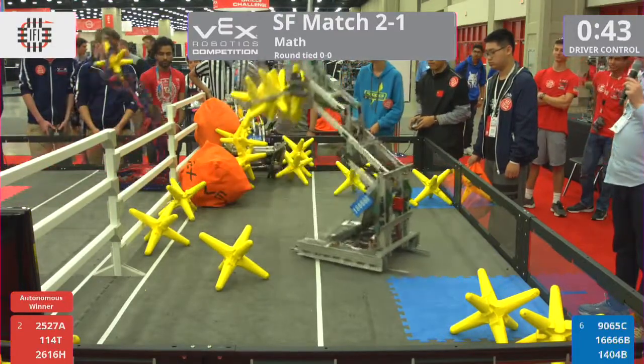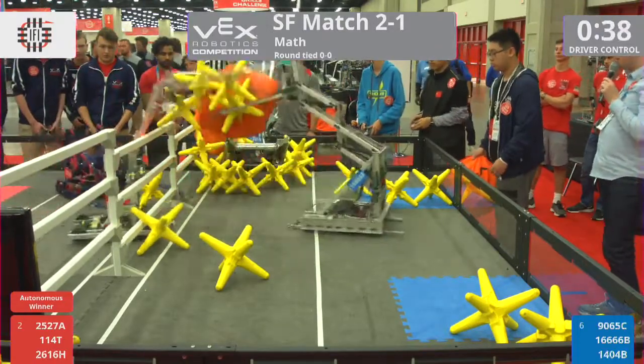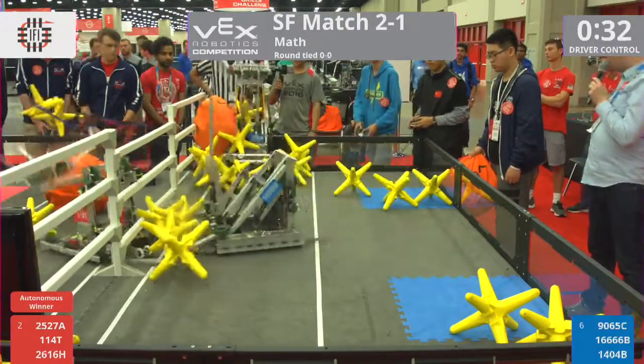As we get to 40 seconds — 40 seconds left in the match. A lot of points going up. Whoa, we see rubber bands flying off of robots. 1666B — they fight through. They score that cube through that Red Alliance robot. 1404B manages to get unstuck, but they are on a pile of stars.